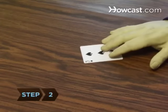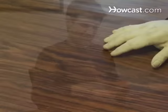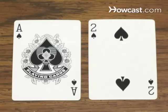Step 2. Flip your top cards over at the same time. The card with the higher value wins, and the winner takes both cards, placing them face up at the bottom of their pile. Cards are ranked with the ace as the highest and two as the lowest.